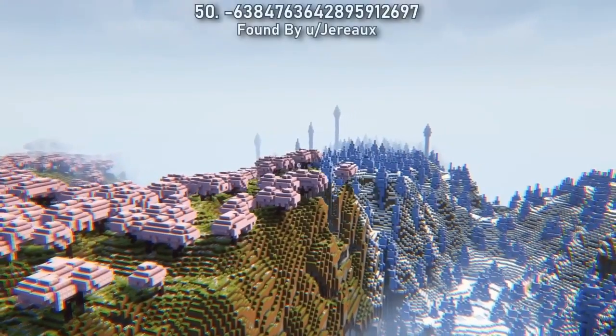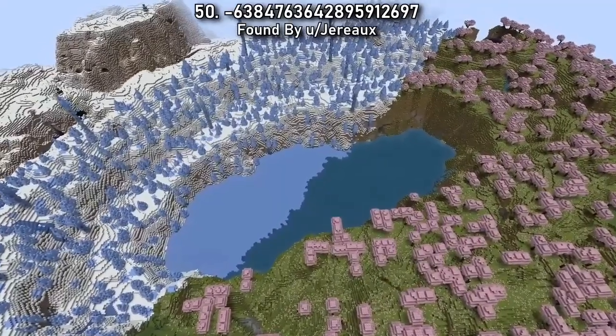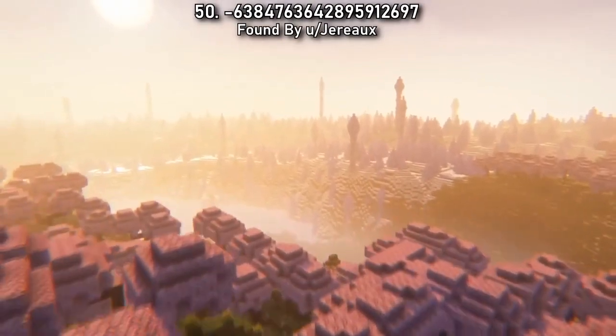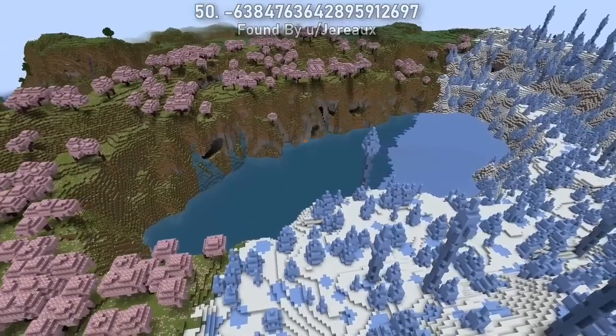Seed 50 spawns you on the edge of a frozen lake, equally surrounded by ice spikes and cherry blossom. The ice blue and pink petal is such an eye-pleasing combination. I couldn't imagine a more beautiful and unique spot for checking out this new biome.